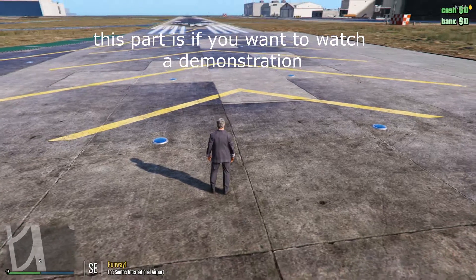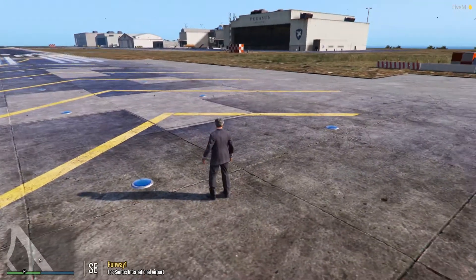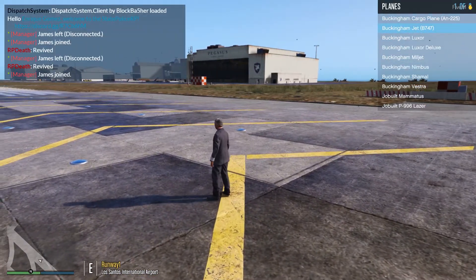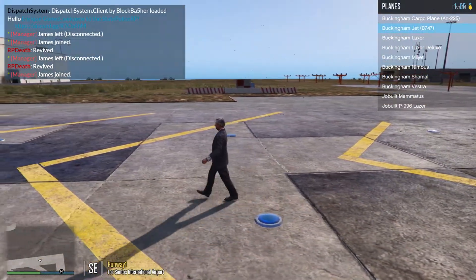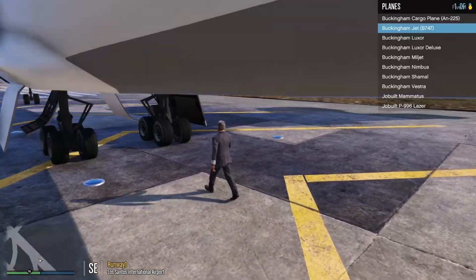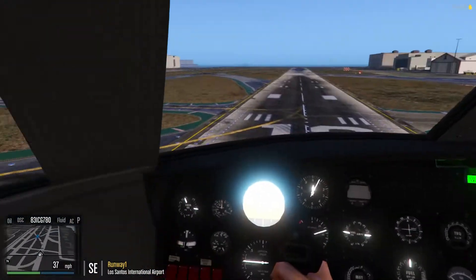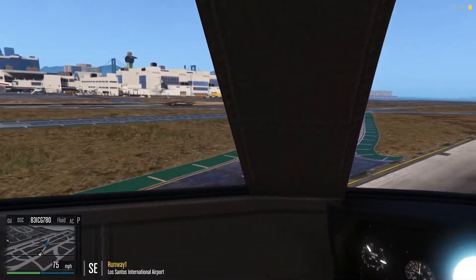I've loaded into the game and I'm going to show you that it does work. We're just going to spawn in the Voyon 747 here to show you — the minimums callout, and the 1000 and 500 callouts and stuff like that. It only works on this jet for some reason. That's only if you have the landing gear down.